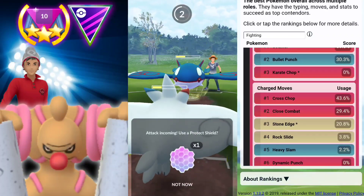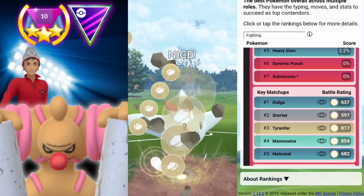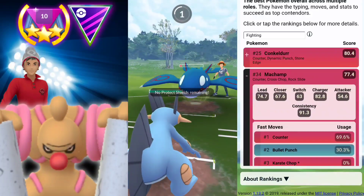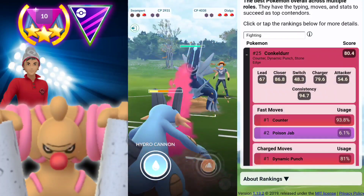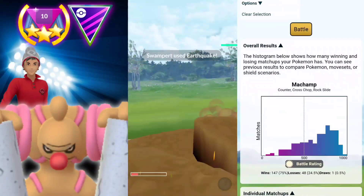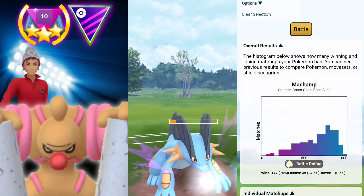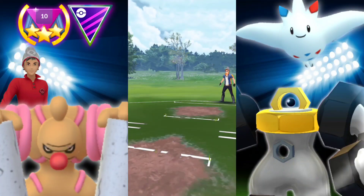Yes, Togekiss is good. Yes, Swampert is good. But paired all three together, probably not the best going into Master League with all these Legendaries roaming around with those top meta teams. So just thought I'd throw in some of these battles here, because I usually put up the teams that I've composed that are going to pull wins pretty good. Just testing it out — the Swampert did pull off that win, but throwing in an Arcanine isn't going to help you.